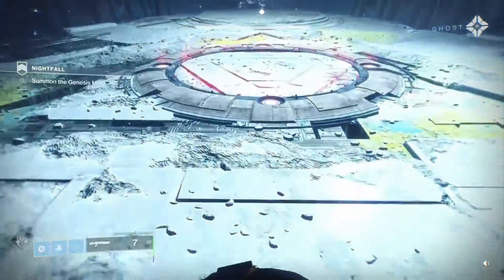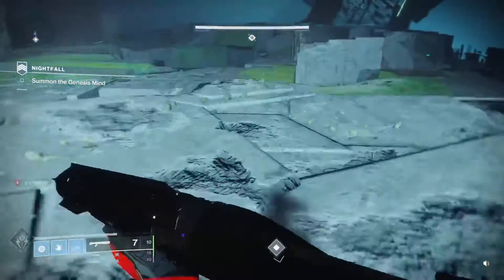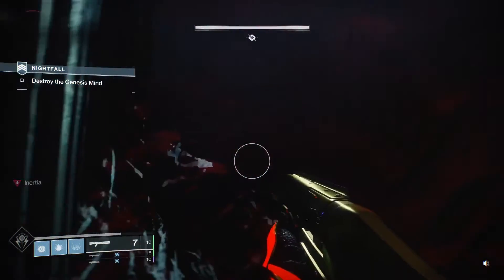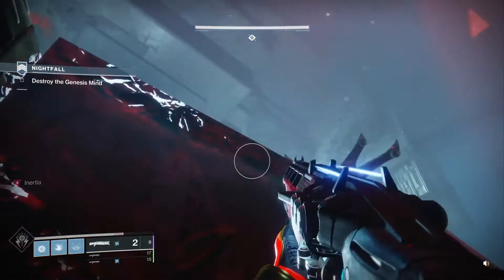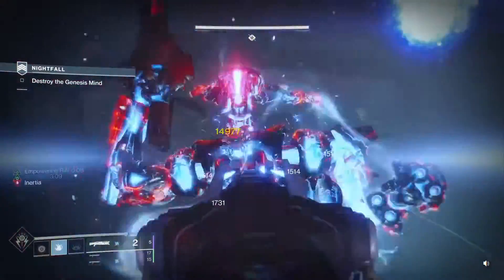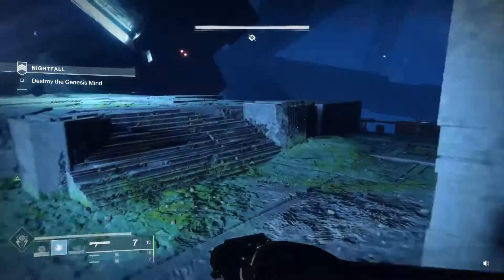For the boss, on the first damage phase you can't really one-phase him with Acrius — it's not the damage, it's how slow Acrius is. But you can do two-thirds of his health in one phase using Landfall, empowering rift, pulse nade, and Acrius shots combined. What you want to do is get him to come to you — duck down and he'll move toward your position, which is the perfect spot. I pop an empowering rift, throw a pulse nade, then crit him as his head comes toward me during his slam. Those three shots bring him to two-thirds.